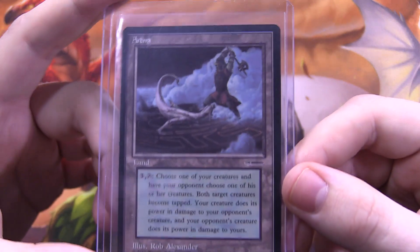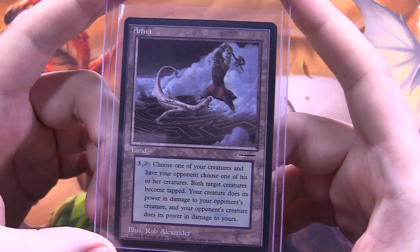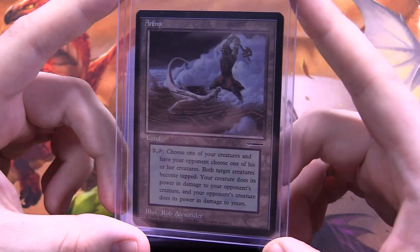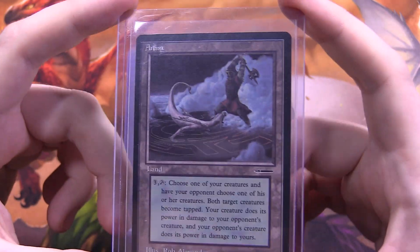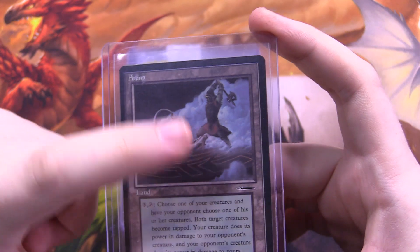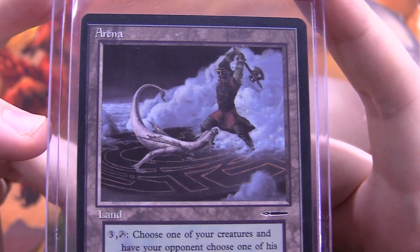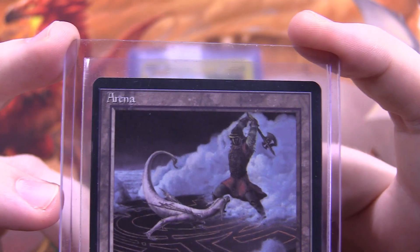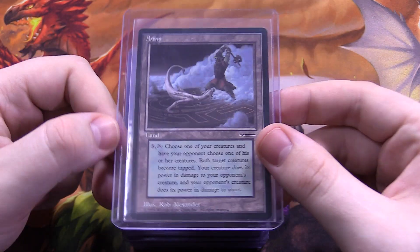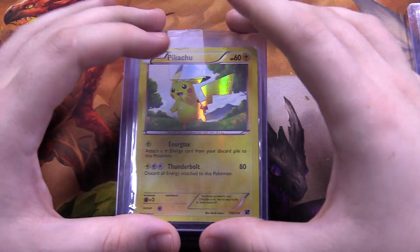Next we have another Magic card — a promo card. This is a land card that doesn't give mana, which is weird for Magic. It's not a good card, but I bought it for three reasons: one, it was cheap; two, the art looks really sweet — a guy about to swing his axe; and three, the name is funny because it's called 'Arena,' and the current big product from Magic the Gathering is MTG Arena. I'm stupid — this is what I waste my money on.